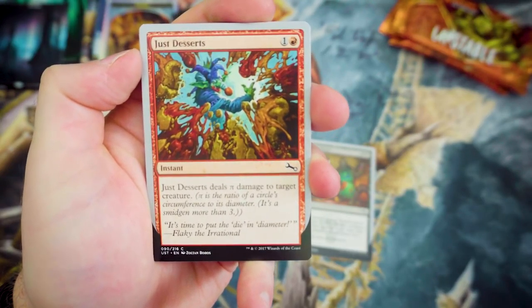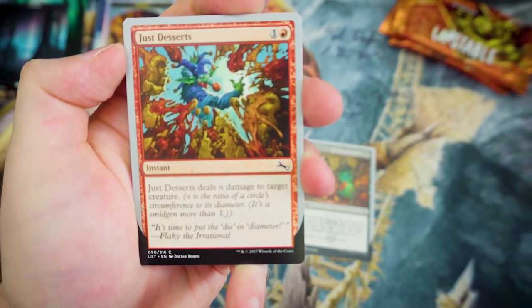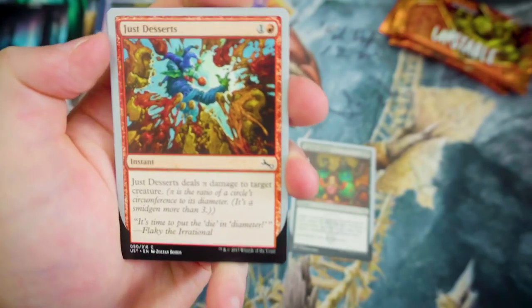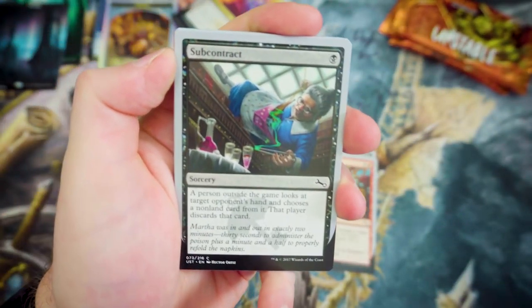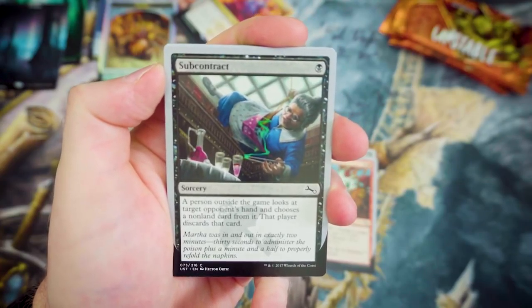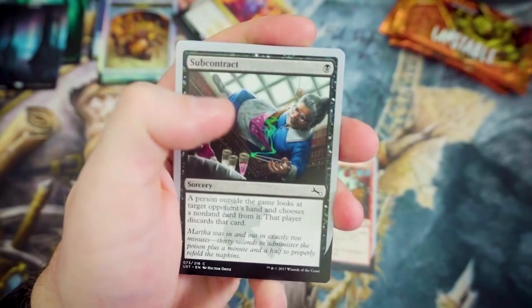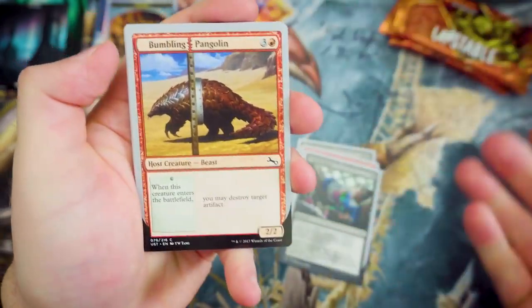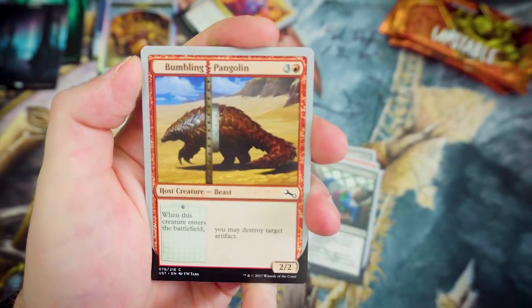Just Desserts — for 1 Red, Just Desserts deals pie damage to target creature. Pie is the ratio of a circle's circumference to its diameter — it's a smidgen more than three. Subcontract is up next — for 1, a person outside the game looks at target opponent's hand and chooses a non-land card from it, then they have to discard that card. I do like that involving outside-of-the-game people.